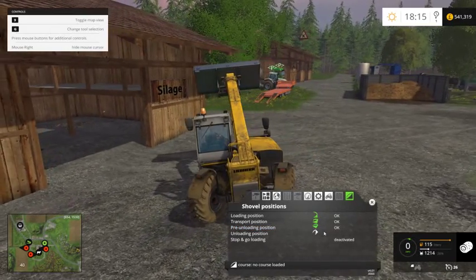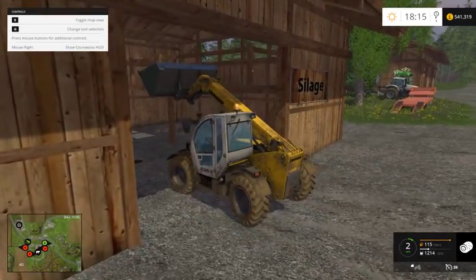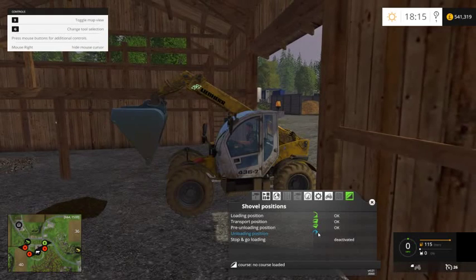And our unloading position is going to be, as you would imagine, like that. So we just empty it there. Right, so that's all our positions set.